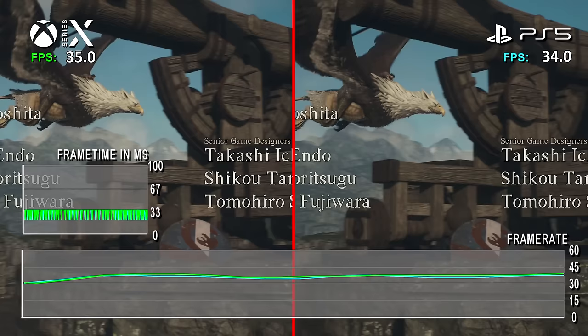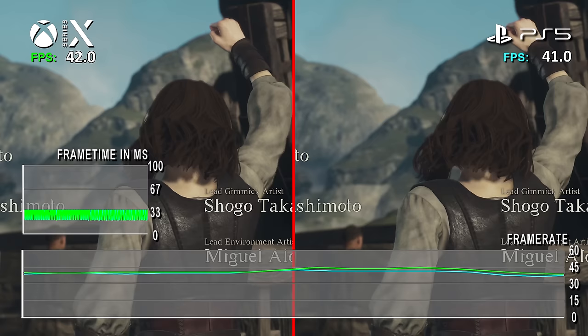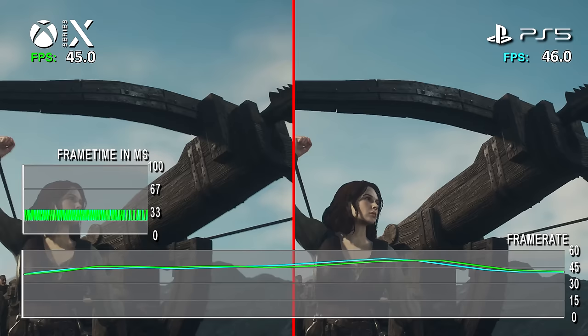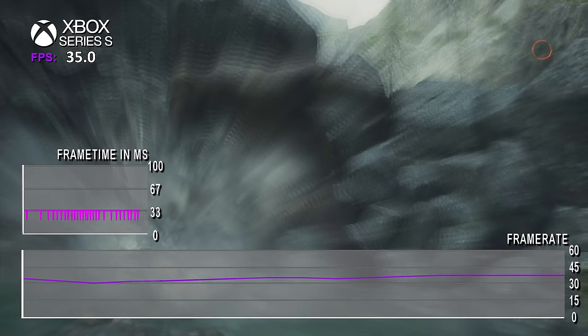Dragon's Dogma 2 often becomes bandwidth or fill rate limited, and this is a bigger issue on consoles due to the contention they have with GPU and CPU sharing the same memory bus and bandwidth. A PC has two dedicated memory pools, which here is an advantage. This is why we see the use of interlacing, and on the Xbox consoles a lowering of image quality settings to reduce pressure, with the Series S being impacted the most due to its much smaller RAM allocation and bandwidth.